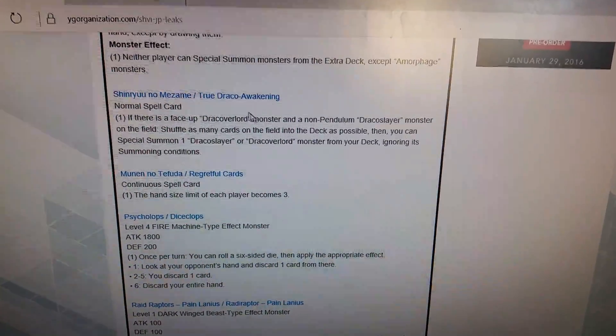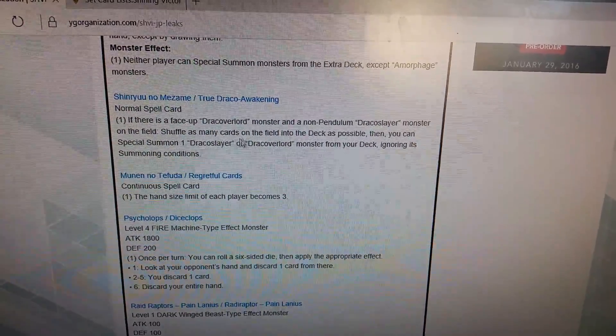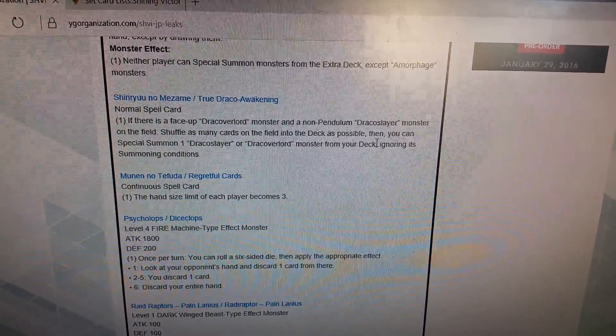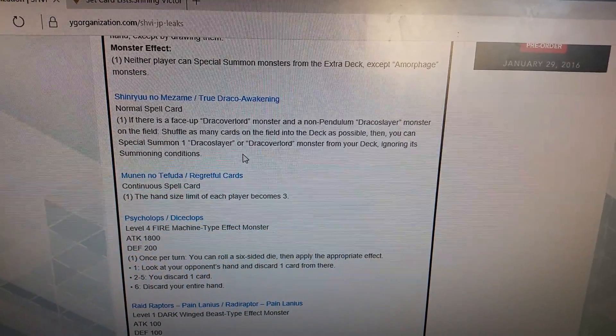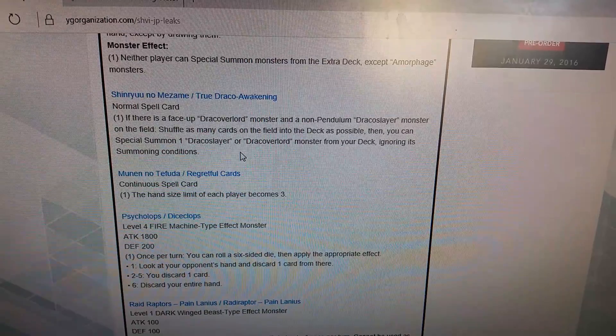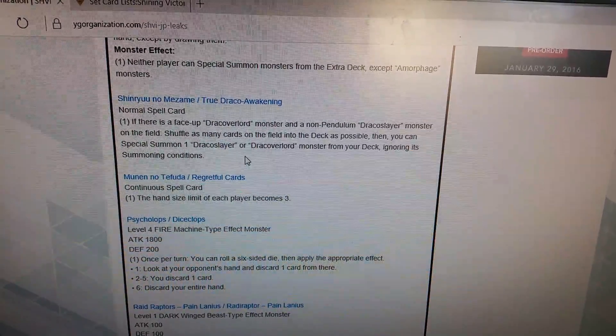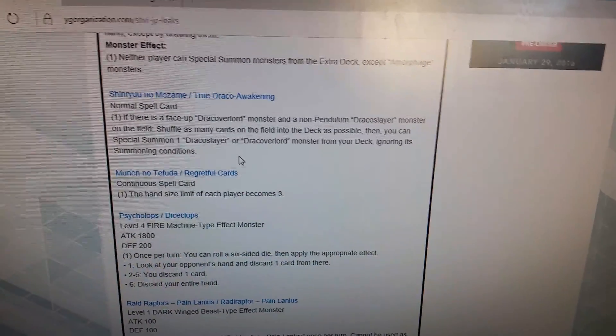True Draco Awakening — normal spell. If there is a face-up Draco Overlord monster and a non-pendulum Draco Slayer monster on the field, shuffle as many cards on the field to the deck as possible, then you can special summon one Draco Slayer or Draco Overlord monster from your deck, ignoring its special summoning conditions.